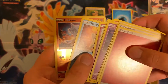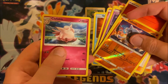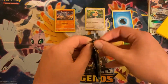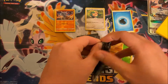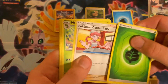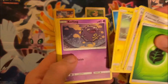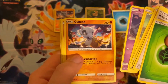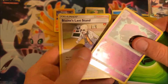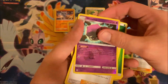Moving on to the next pack, let's see what we can get — let's keep this going. Pikachu again, Voltorb, Koffing, Cubone, Geodude, Wheezing, and Blaine's Last Stand.